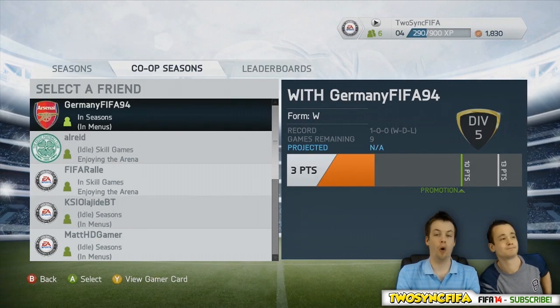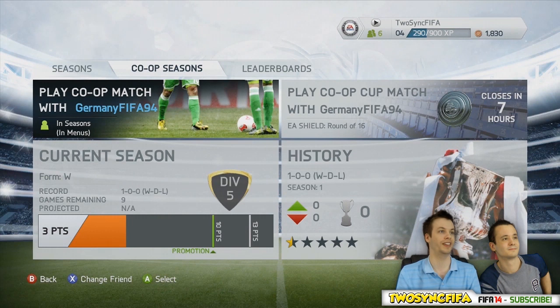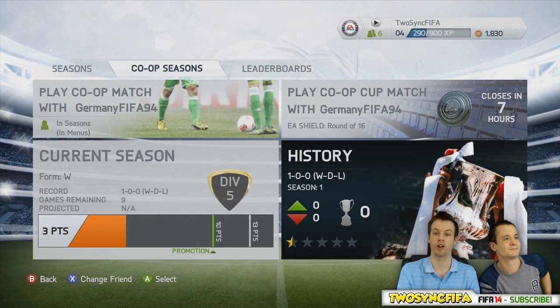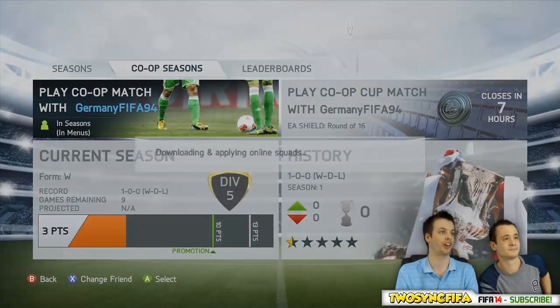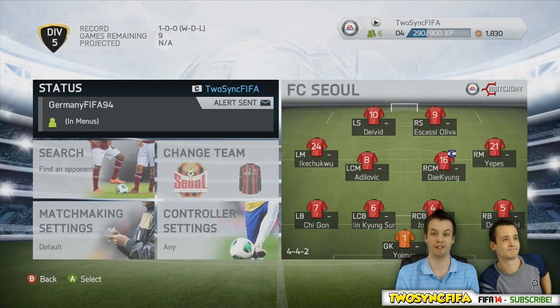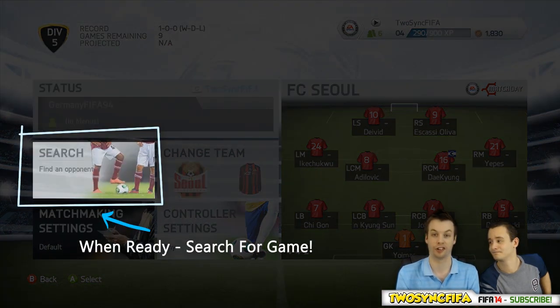On the next tab you will see a list of your friends on your friends list, and on the right of that list you will see a detailed summary and a season position with that friend — so you've got a different position for each friend, which is pretty handy. On the next screen you can look into further history with that player and you will see an option to play a co-op match or play a cup match. For this example we will play a co-op match, and on the next screen you will be able to set up your team, select your team, and also change various settings on your controls. Once you're ready you can click search for a game.